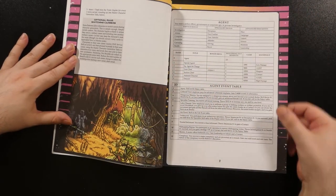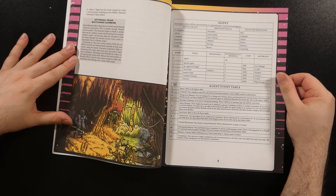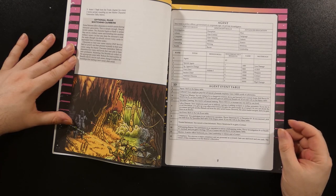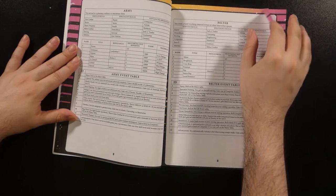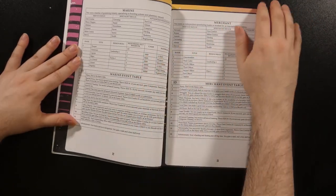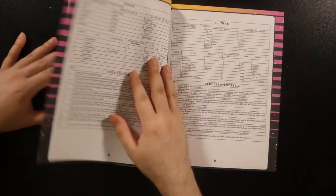Each career is described in a series of tables with skills available, titles, resources, mustering out benefits based on rank, and an aging table with optional events. Careers include agent, army, belter, colonist, elite, marine, merchant, navy, pirate, rogue, scholar, and scout.